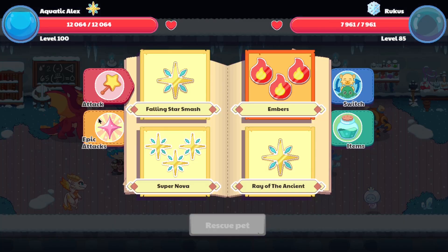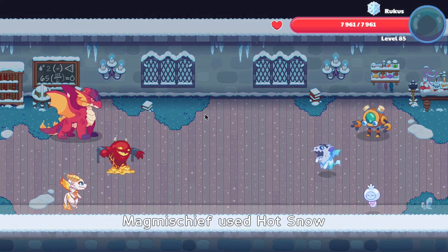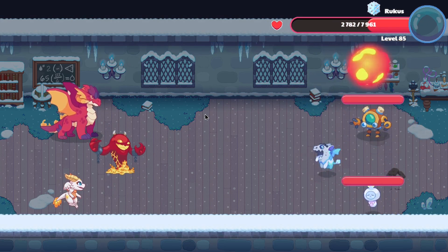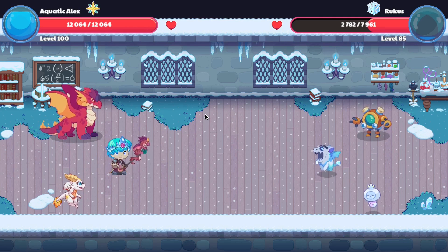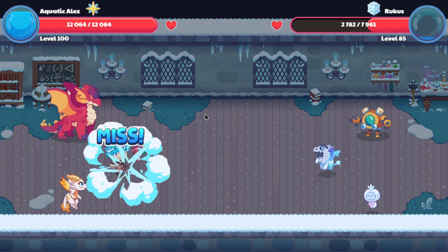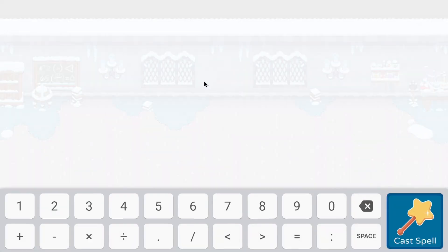It seems like we're facing a same or similar type team comp as last time, so I'm going to quickly use my mischief and see how this goes. That wasn't any stronger than Luma's attack, so I'm quite heavily disappointed by that. But I believe we shall be able to complete off this stage quite easily — it will only take us a few attacks.